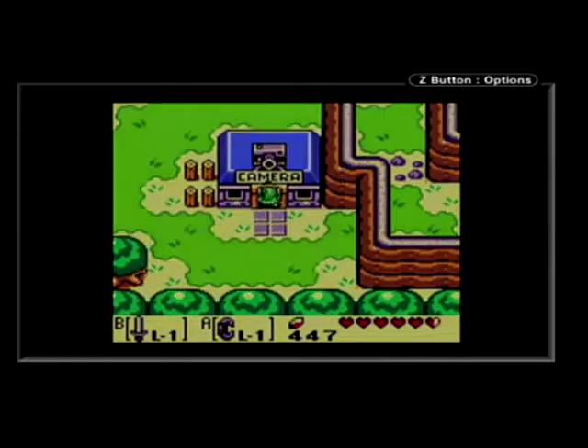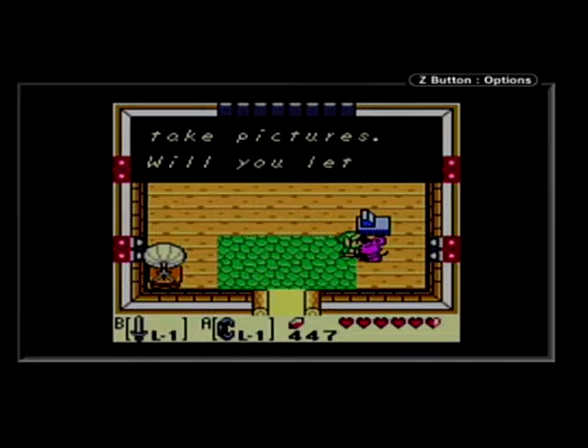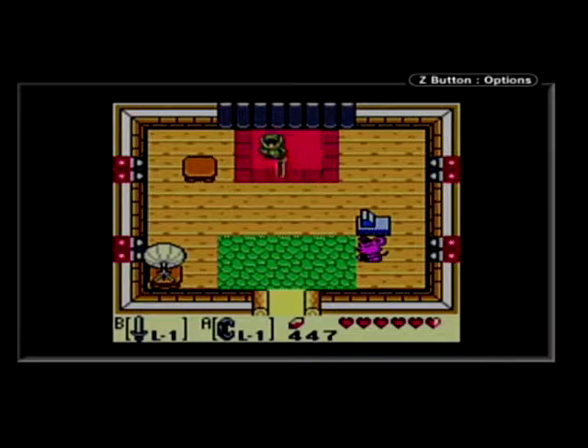I'm going to start out this part by showing you the bonus content of Link's Awakening DX, or at least some of it. This is the camera shop. This doesn't appear in the original Game Boy version, as I'll show you later — it's just an empty screen for the most part.